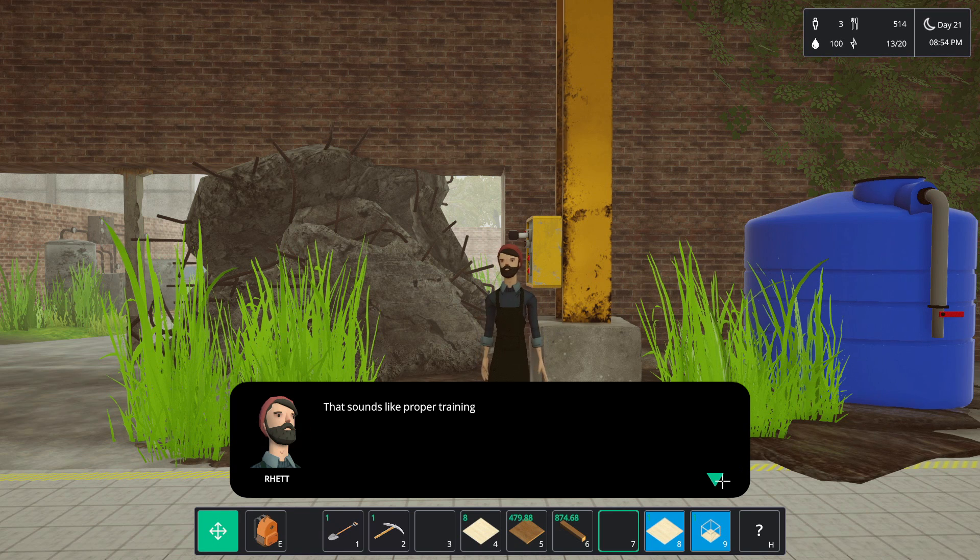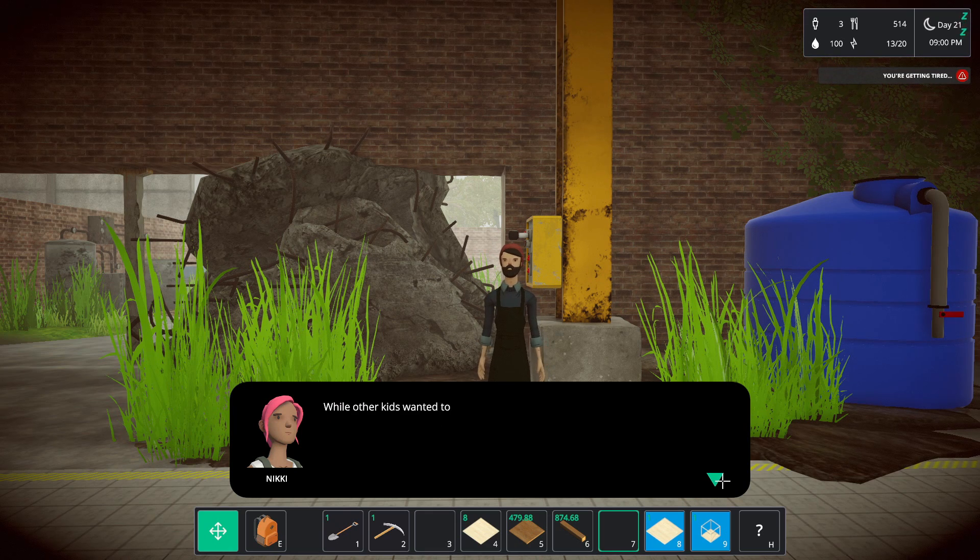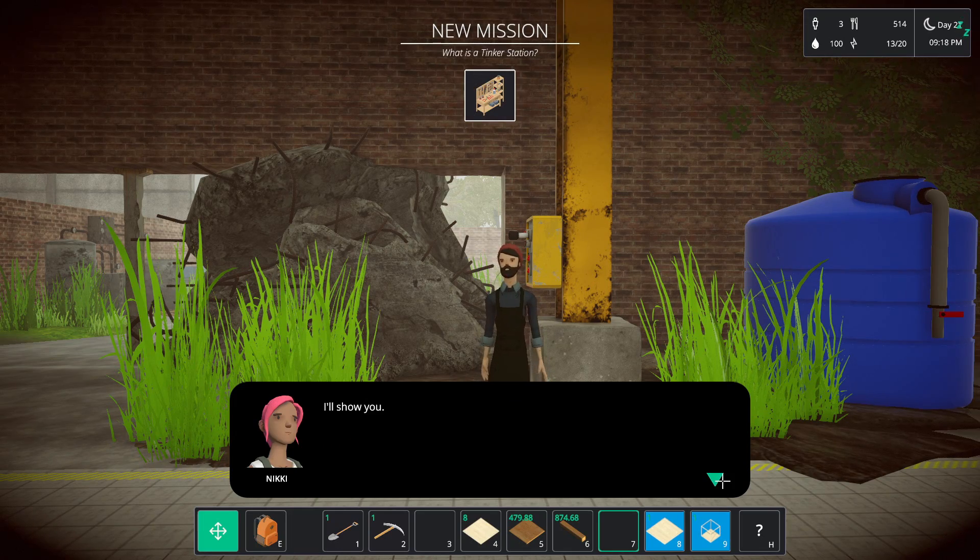I hardly reached the shelves in the beginning. Mom was always concerned that I would get hurt, but my dad taught me how to handle the tools to be safe. Sounds like proper training. I'd never see it as work — for me, it was a form of playing. Until the kids wanted to play sports, I wanted to build furniture. Must have been pretty popular. Never cared about that. So, from the garage you had, anything you missed? Maybe we could build it here? Good point — I guess we could do something with a tinkering station. Now we have a reason to make that because of the mission.